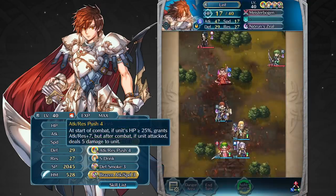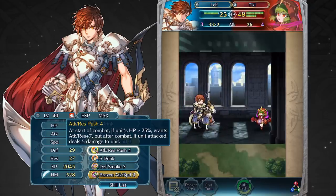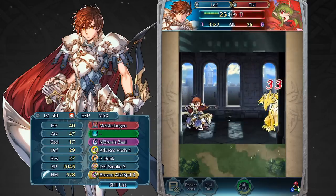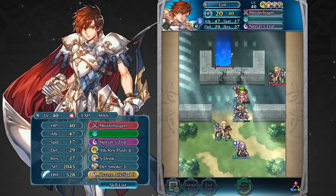His A skill, Attack Resistance Push 4, complements his weapon well as it gives him plus 7 in both his attack and resistance during battle, as long as his HP is greater than or equal to 25%. This enables him to take out many of his targets before they even have a chance to react.